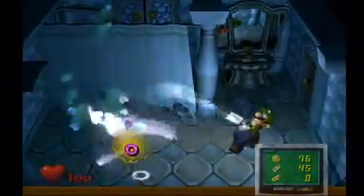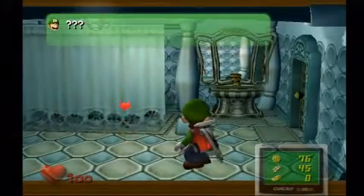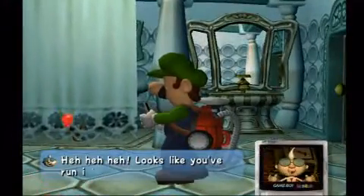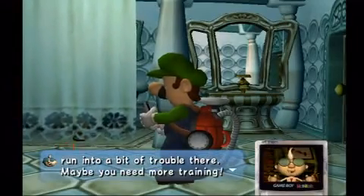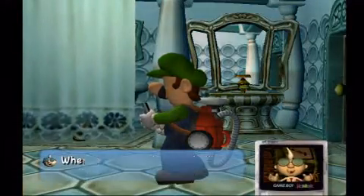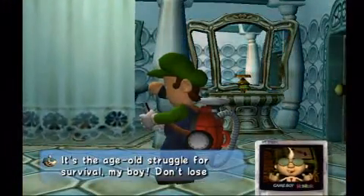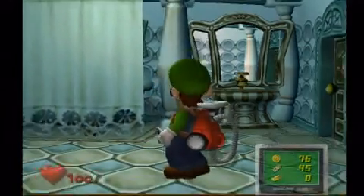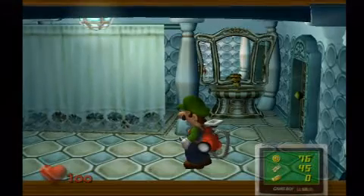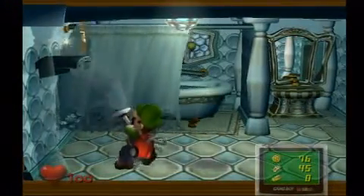These ghosts are special — watch. You'll see if one of them gets me. He's going to call me about it anyway, but I was able to avoid it. Professor E. Gadd says: 'There are some ghosts who will try to grab and hold on to you. When that happens, try moving the control stick back and forth to shake them off. It's an age-old struggle for survival, Luigi.' So what those ghosts will do is wrap around you and constrict you so you can't move, but I was able to prevent that.